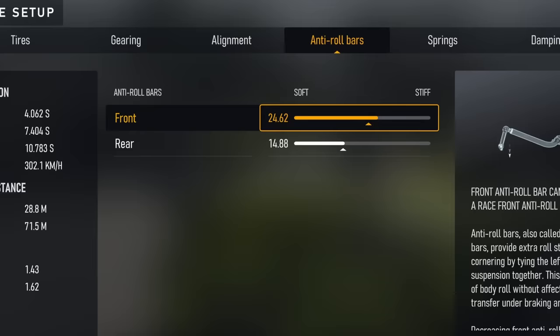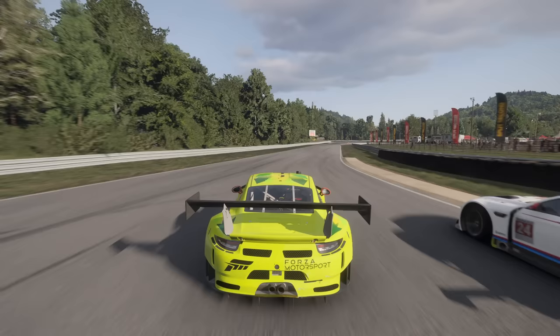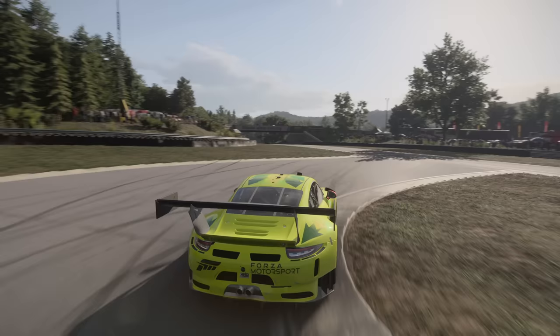We then pull back the rear bar in order to reintroduce a little bit of stability on the rear end. The rule here is: if you want more oversteer at low to mid speeds, increase the rear anti-roll bar, and if you want more understeer at low to mid speeds, decrease the rear anti-roll bar. In Forza, more anti-roll bar generally just means more grip.